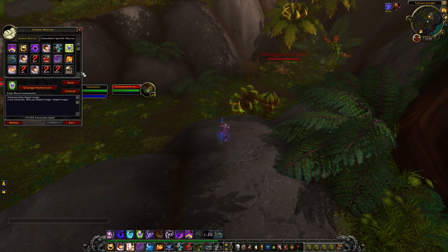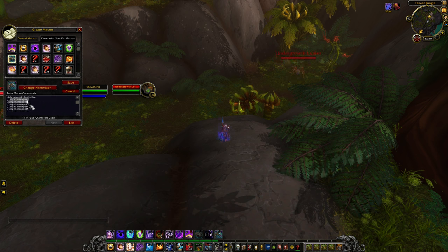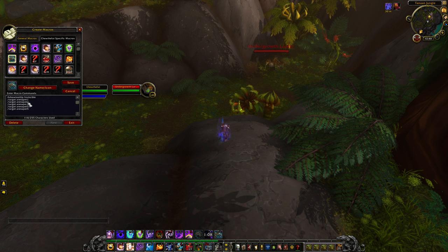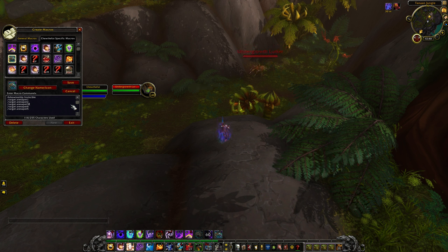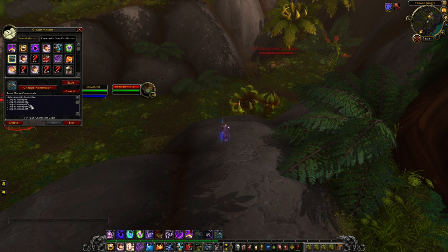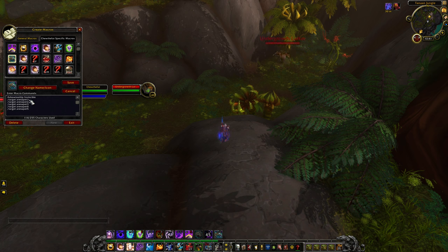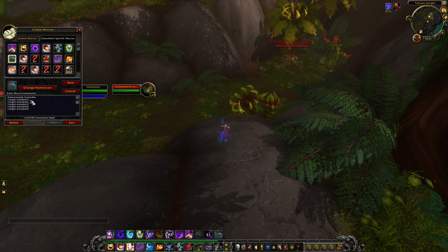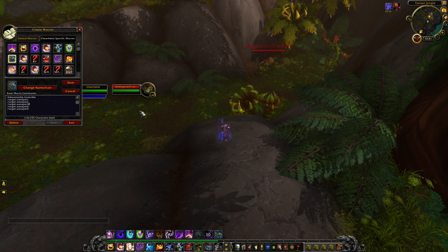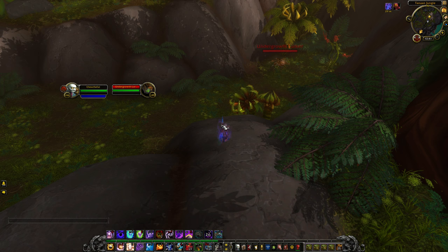I also have a pet targeting macro for arena. Usually when you're fighting one class with a pet it'll just target that pet. If you're fighting two pet classes like an Unholy DK and a Mage, it targets the first pet in the list — you can click for the other one. I have it on Shift+V: press it, target the pet, dot it up, then go back to your main target.